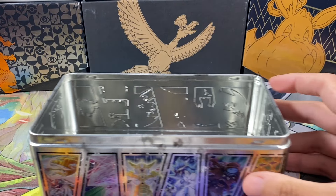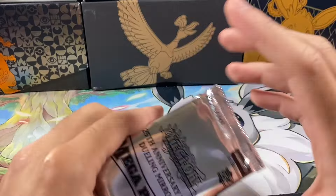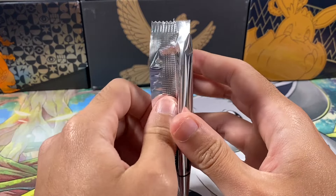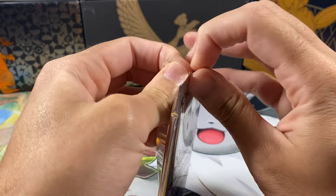I'm hoping to get at least one Blue-Eyes; that's really the main thing why I want this tin. But then I saw the gadgets in there and I was like, oh my gosh, I'm so excited. Anyway, our first ever pack — can we pull something fire off the first pack? Let's see. I don't have my sleeves. I'll get those in a second, but I can't even open this package.